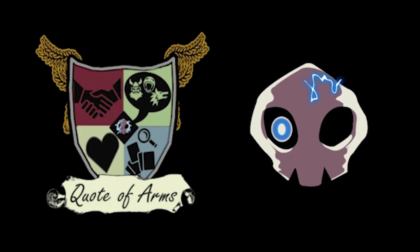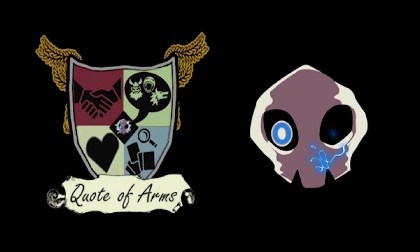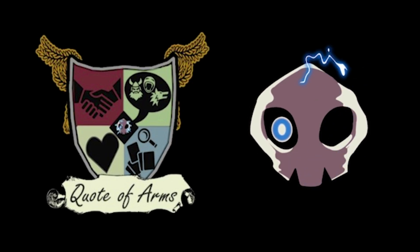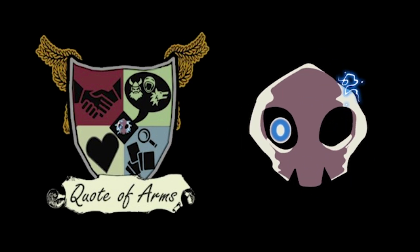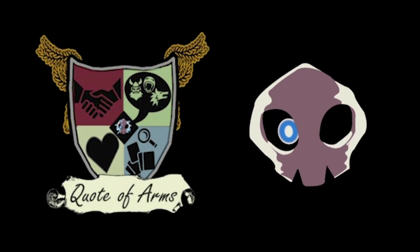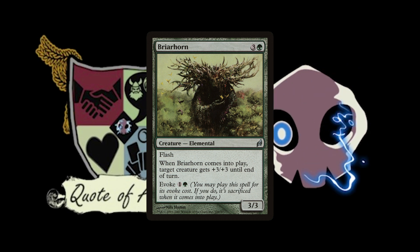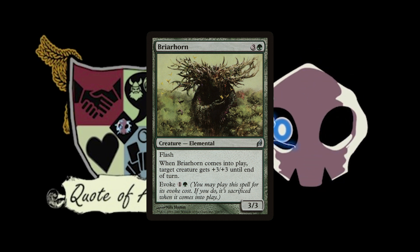The only thing that could be an issue is timing, and that's where some of the new evoke creatures with Flash come in. There was a cycle — one in each color — of pitch evoke creatures with Flash from Modern Horizons 2. There are a couple of other evoke creatures that have Flash too; I remember Briarhorn is a green one. Foundation Breaker is another nice one that came out — Naturalize on a stick, although it is Sorcery speed.